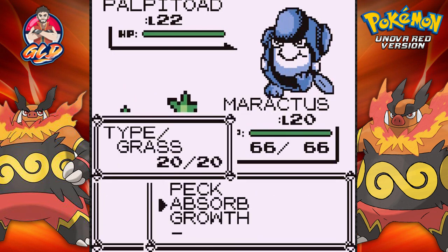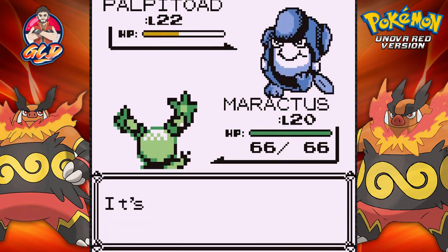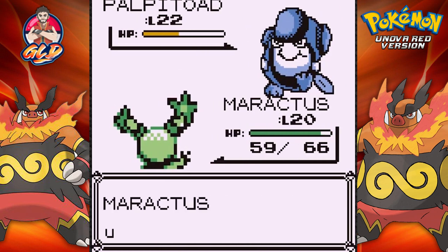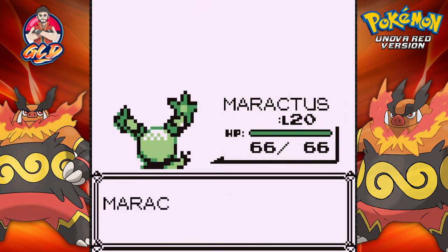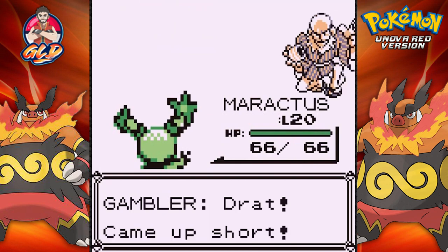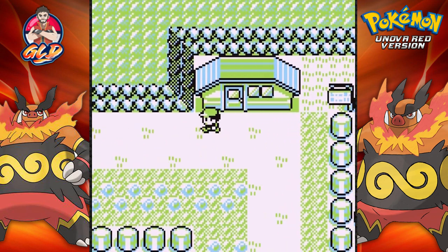We go straight for Maractus and use Absorb, taking quadruple damage on Palpitoad. Almost halfway. There's a Mud Shot — not very effective. Let's take some more HP. Maractus is starting to be a good Pokemon on my team. I don't know, should I keep it? Ledalex is not with me today. We've got one more trainer right here but we're going to save them for later.